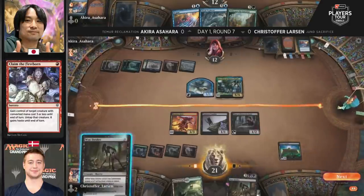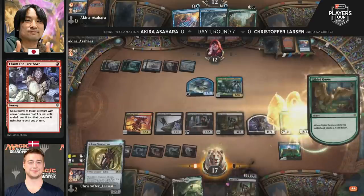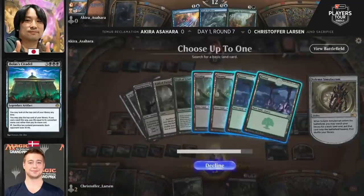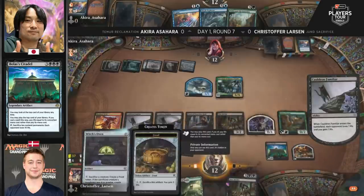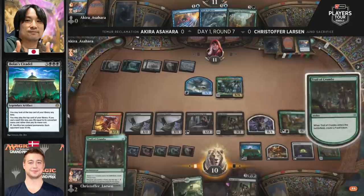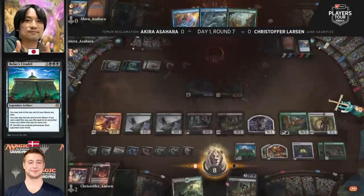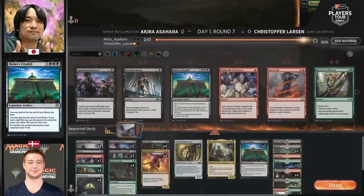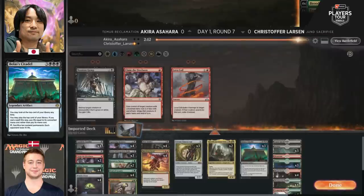Bolas's Citadel hits the battlefield for Christopher Larson and things are now turbocharged. Already two spells cast — here comes Solemn Simulacrum, which shuffles a land off the top of the library just as planned. That's a fourth spell, and there's the Witch's Oven for spell number five. A Trail of Crumbs too — the second copy! Christopher Larson is going off, and that is in fact going to be the game.